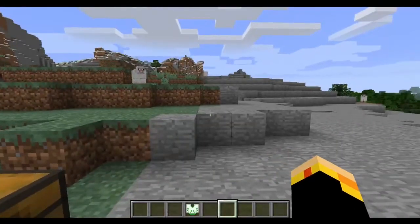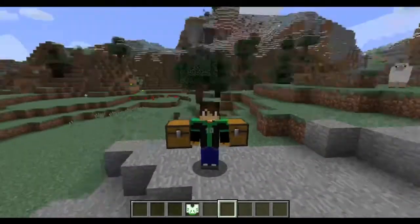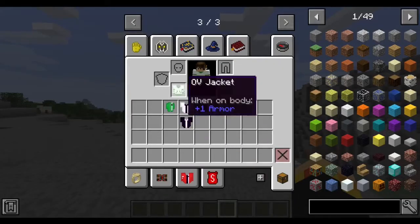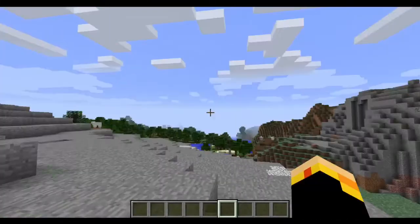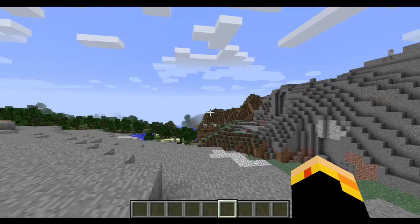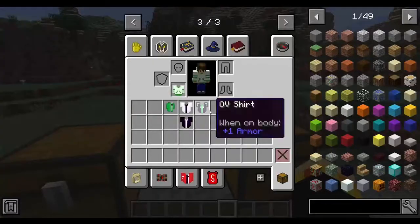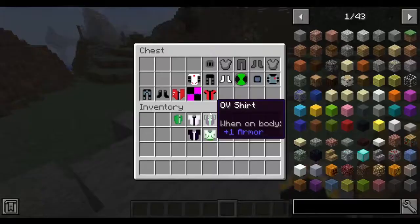Here's the shirt from Omniverse, which actually looks really nice — that is a really well-done texture. Then we also have the hoodie from Omniverse, which looks great. It's even got a hood that wraps around your character. That's cool.